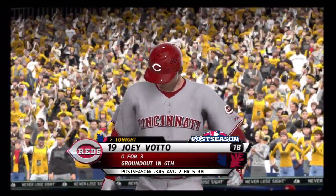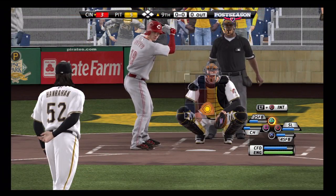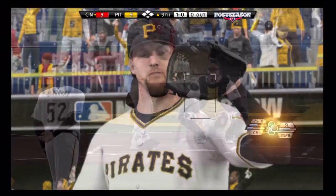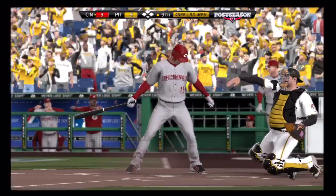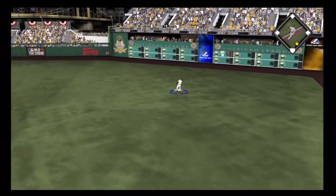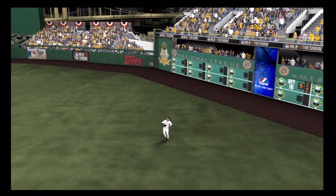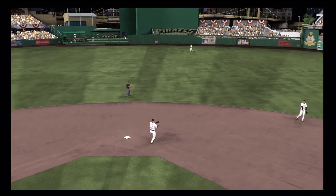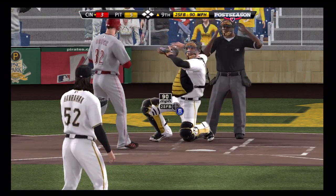We'll go to the bottom of the 9th. They've got Joey Votto up who is hitting .345 in the playoffs — he hit around .350 in the regular season, so he's been really good for Cincy. First pitch is a two-seam fastball just outside. I've got my closer, a right-hander, who's been pretty solid all season. I simulated most of the season but he had 60 saves and an ERA around 2-something. He's got three or four saves in the playoffs and has yet to give up a run.